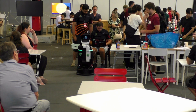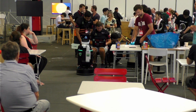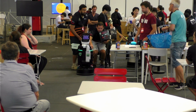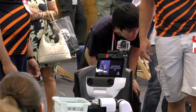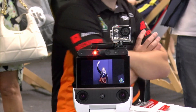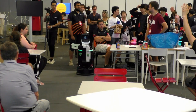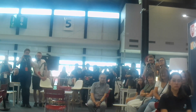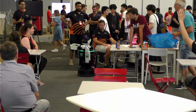And here we go. Hero is entering the arena. Now it's asking its questions and doing its thing. It's looking for the waving guests — it needs two guests waving. It's asking the bartender for instructions, and the bartender just gave those instructions to Hero. So now it will start moving.